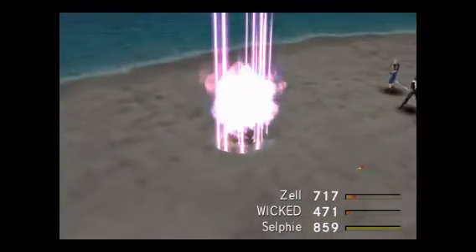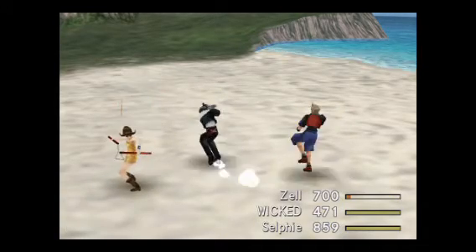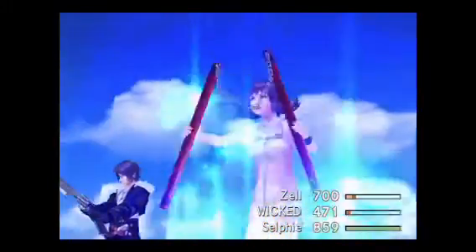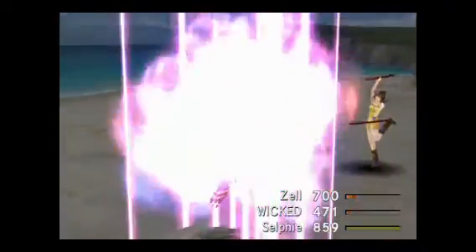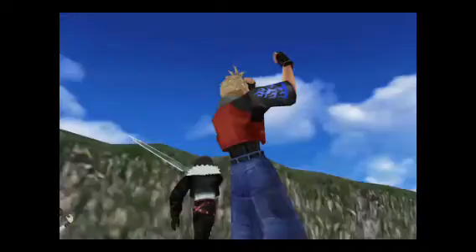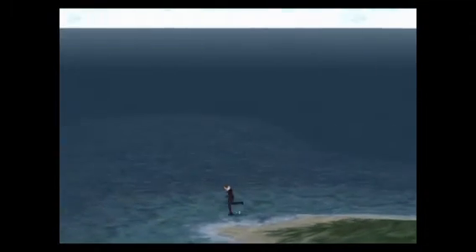The method I normally run is: Zell, Squall, Card — Zell, Squall, Card — rinse and repeat. If you have to, attack once with Selfie depending on the situation. If you attack with Zell and the fish doesn't come out of the water, and you attack with Squall and get a low number like 80 or 90, you can attack that same fish with Squall one more time safely without worrying about killing it.